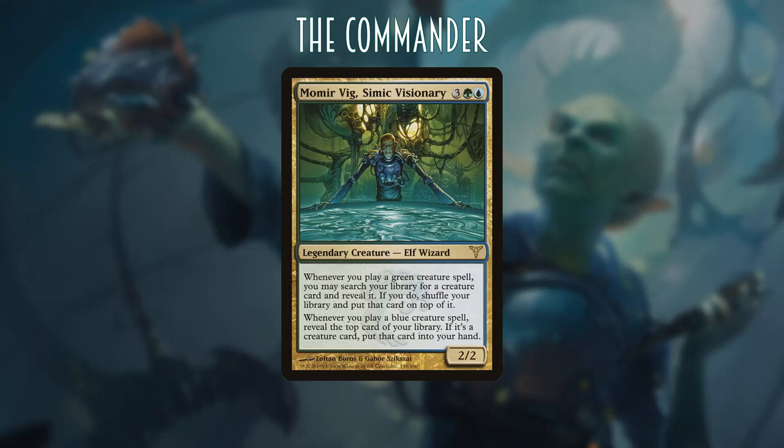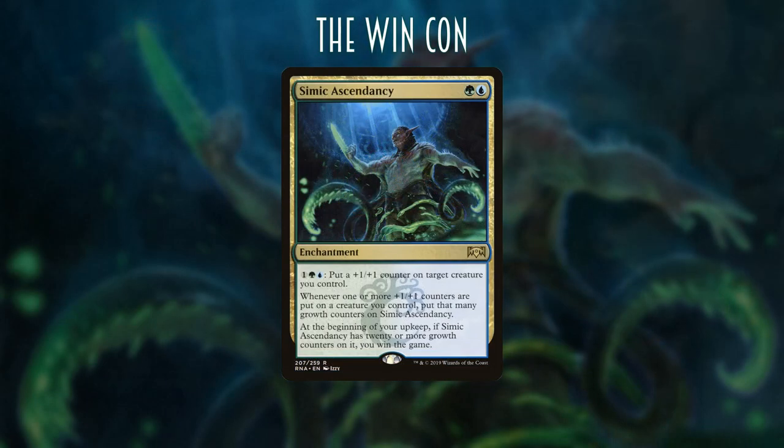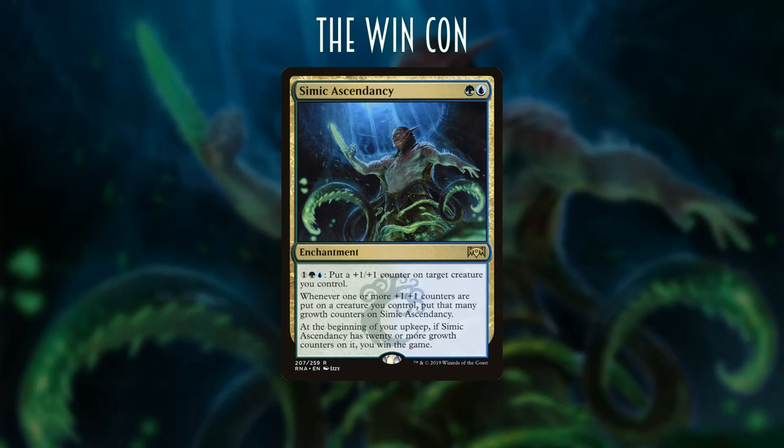Anytime you play a Simic creature spell you tutor and put it directly into your hand, which is fantastic because we're looking for very specific pieces to win with this deck. The point of the deck is to win with Simic Ascendancy. It's a blue and green enchantment: for one green and one blue, put a +1/+1 counter on a target creature. Whenever one or more +1/+1 counters are put on a creature, put that many growth counters on Simic Ascendancy, and at the beginning of your upkeep if it has 20 or more growth counters, you win the game.